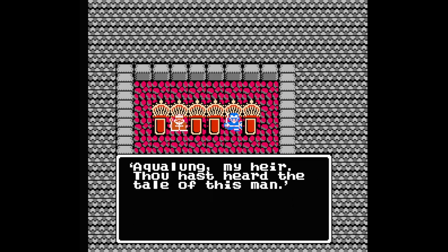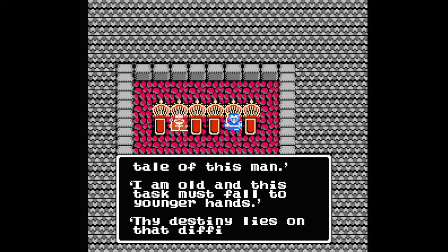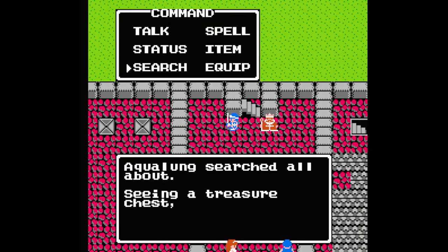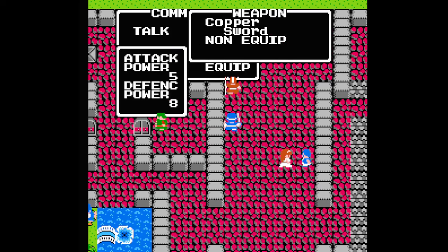The king tells his son — the Prince of Middenhall, aka you — that you need to link up with your cousins, the other descendants of Erdric, and take Hargon down. He brings you to a treasure chest. Search it and you'll get some gold and a copper sword. Equip the sword and now you're on your way.